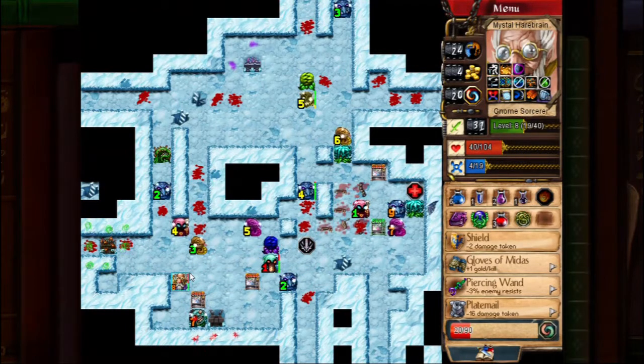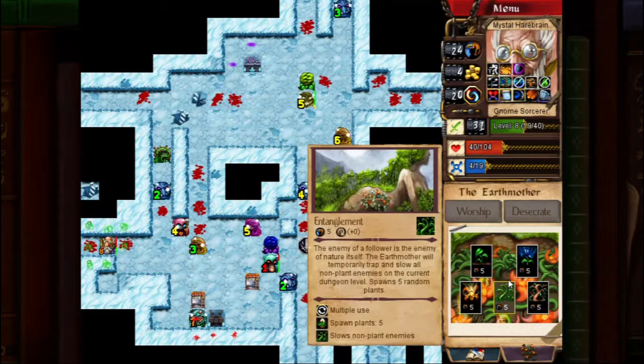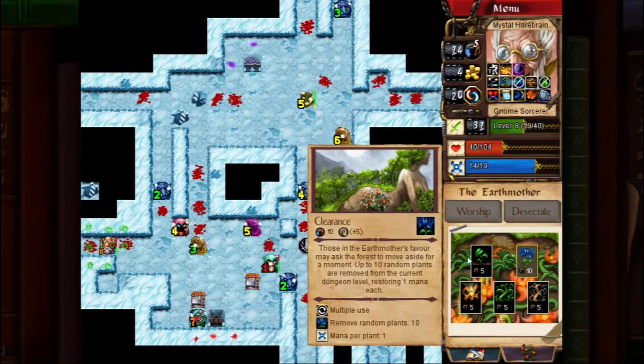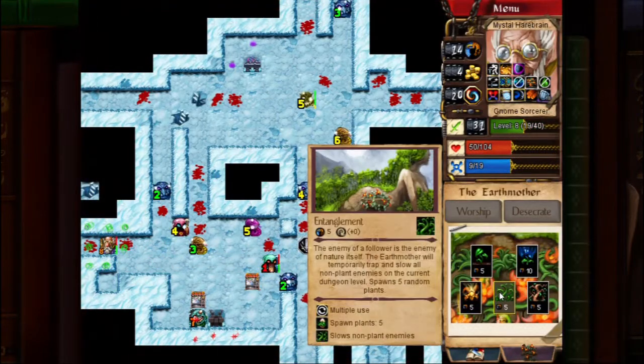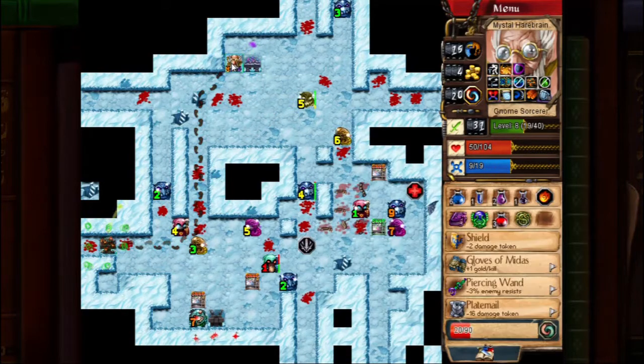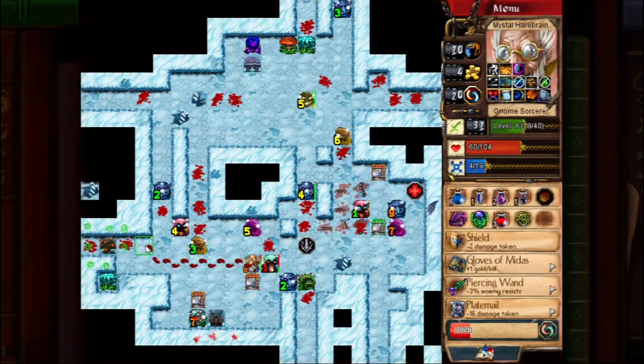I'm going to be using Earth Mother to help prevent some counterattacks as basically my health sustain here. But I'm always very cagey about spending Earth Mother piety. The other reason I thought Mystera might be better is that if you bring Mystera down with you, you're going to be getting piety throughout the boss parade since you'll be casting spells a bunch. But with Earth Mother, you're not going to get any piety, because you can't get piety without Imawal, and you can't turn anyone to stone in the boss parade since all the monsters are bosses and they're immune.